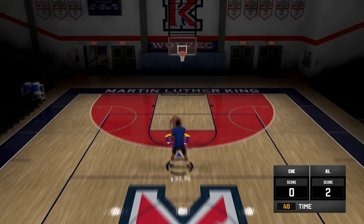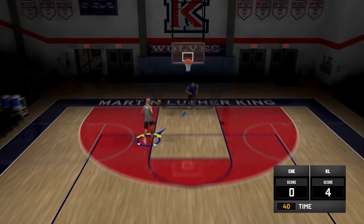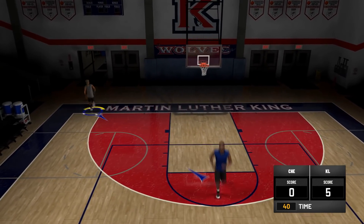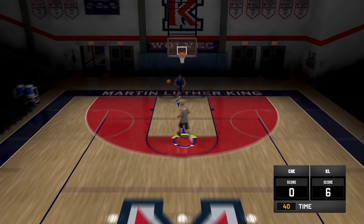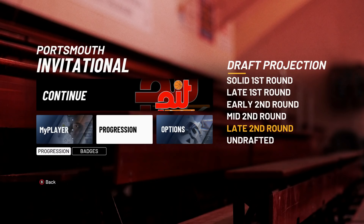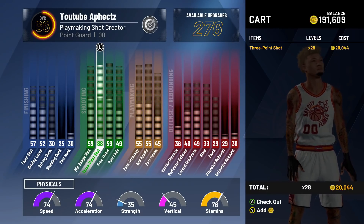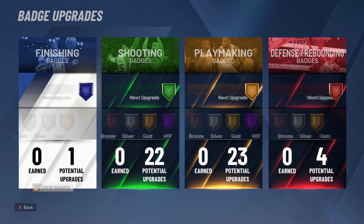After that, the Portsmouth Invitational game will be there. Once you get to the Portsmouth Invitational, you're going to play the whole game. I'm going to tell you what jump shots to equip — that's going to make the game really easier. This is for all guard builds. For guards, you can upgrade your three to a 70, which will help a lot and only costs 2000 VC — a small investment.